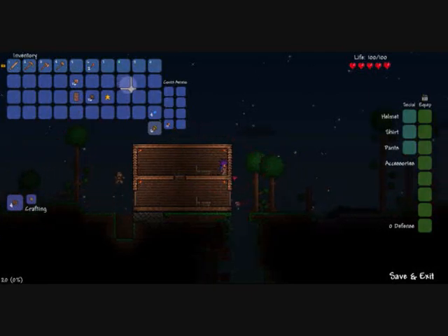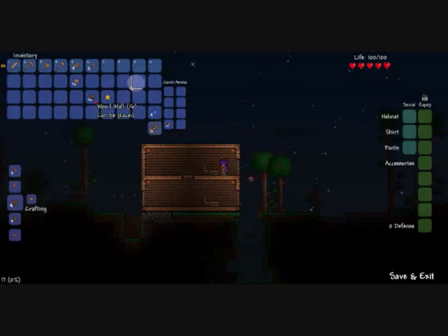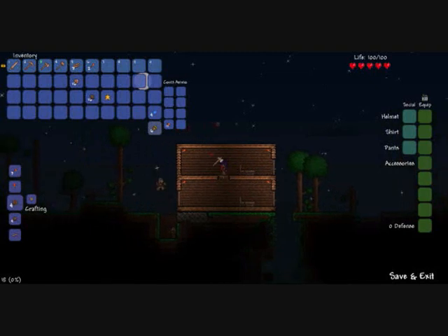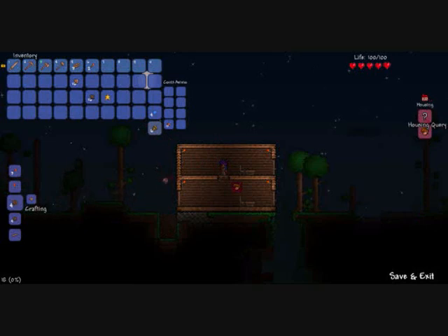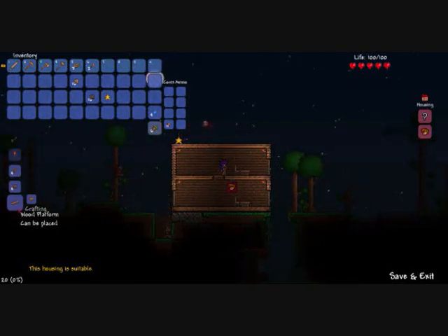If your NPCs can't get in the house, it's because it's upstairs. If you go away from the house and come back — maybe two minutes later — then they will just appear up there. So there's no need to worry. I'm just going to check it on my housing query. Oh look, another fallen star! But I can't really get up there because it's on the roof, unless I make some wooden platforms.